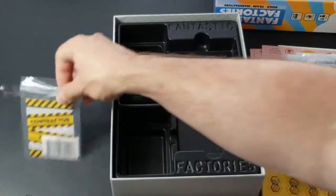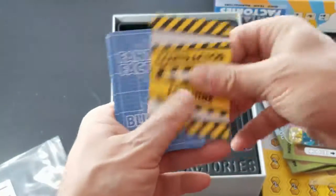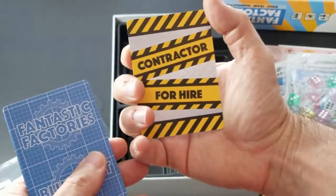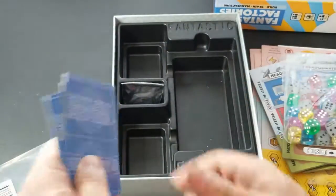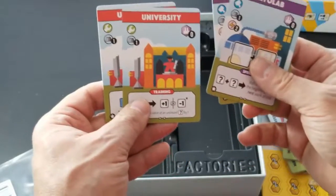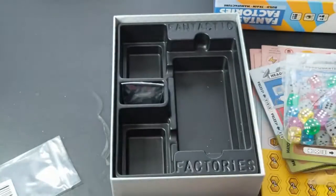Because this is a Kickstarter edition, we have promo cards. We have High Roller, a specialty contractor for hire. The rest are blueprints — two Cryo Labs and two Universities — that would not be found in the core retail game.